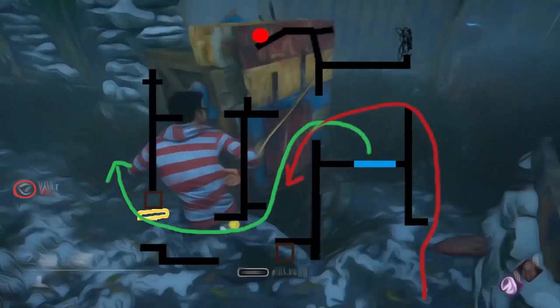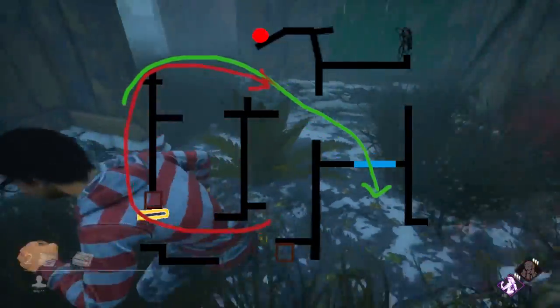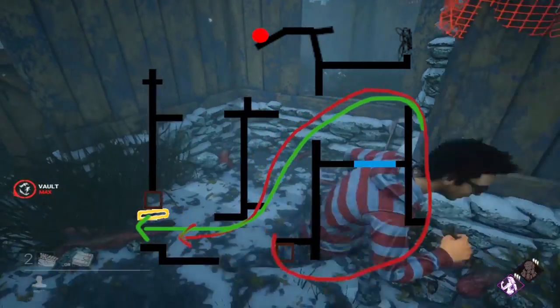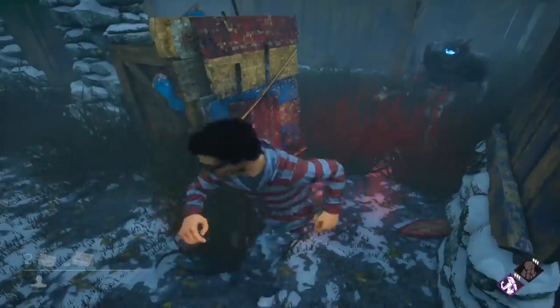If the killer goes right, it opens up the opportunity for you to go left into the entire jungle gym loop, through the palette. The most general approach is to loop with as much distance as you can, so that by the time you get to the window it's close but not close enough for them to hit you. Then you vault and they have to go around again, giving you more distance to get back to the palette — or whatever loop might be nearby.